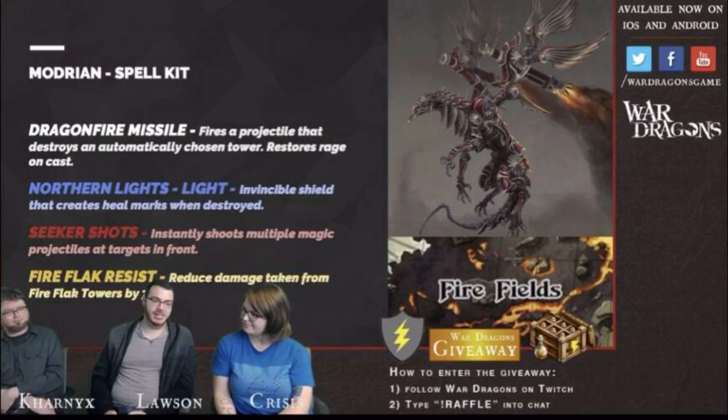So we got Dragonfire Missile — fires a projectile that destroys an automatically chosen tower, restores rage on cast. We don't know the spell cost or anything like that, but it was confirmed that this particular spell will target blue mages before red mages, which is interesting because that kind of synergizes well with the fact that it has Sorcerer Northern Lights Light — an Invincibility Shield that creates heal marks when destroyed. Northern Lights has two versions: dark, which puts out rage marks, and light, which has heal marks. So whenever the Invincibility Shield wears off, you get health back. Seeker Shots — this was on Shazard and Rajen and a couple others — instantly shoots multiple magic projectiles at targets in front. And then Fireflag Resist.